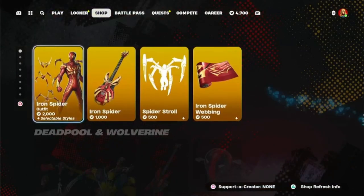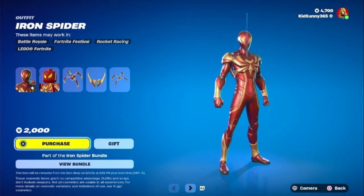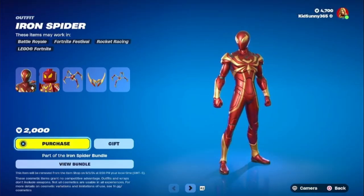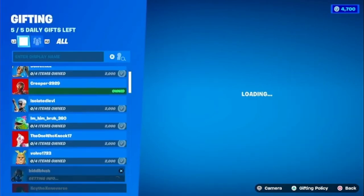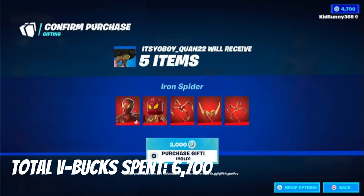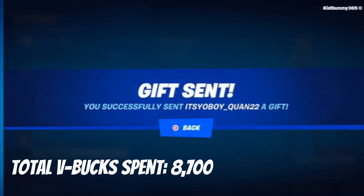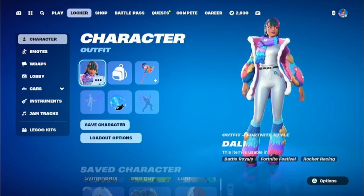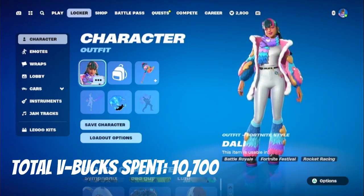I guess I can give my cousin Jaquan the Iron Spider skin, which came out just two days ago. This was something that he actually wanted ever since it came out. I was thinking about getting him either Deadpool or Wolverine, but I think he pretty much changed his mind on that. Regardless, I'm gonna give him this gift. We also got the brand new Fortnite Crew skin — this is the one I've been waiting for ever since I saw the leaks, because she is very cute. So, 2,000 V-Bucks as usual for Fortnite Crew.